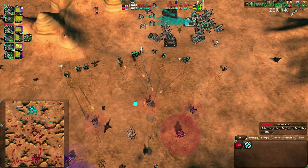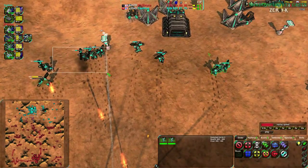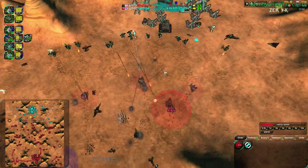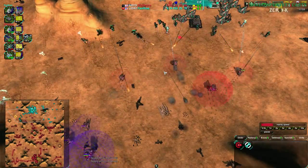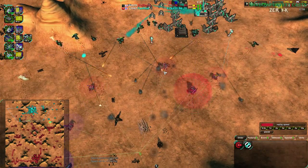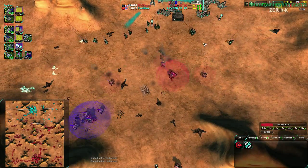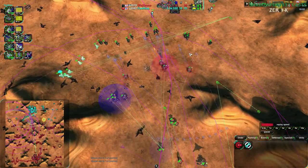An important thing to keep in mind: the Rockos tend to back off into each other, meaning that against units that deal splash damage, Rockos on fight-move is a great way to lose your Rockos. Because the units you're fighting against just dodge the Rockos and then the splash damage destroys them.